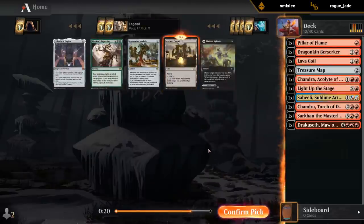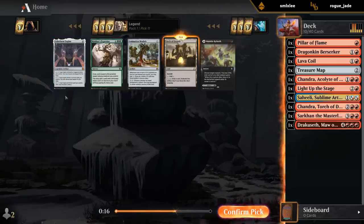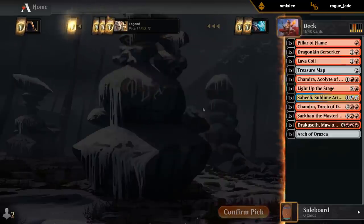Arch could be good for Monored — does a nice value land. Engine's probably a bit too janky. Didn't think we have any great synergy with Module. I guess it does add loyalty counters with the activated ability, but I'll still take the Arch.